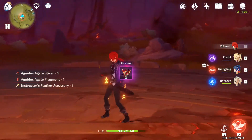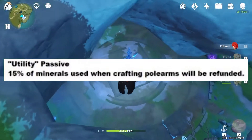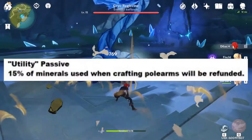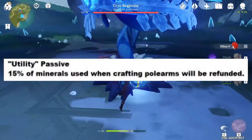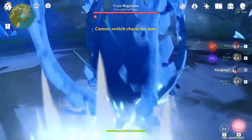For his utility passive — and this is why I don't think it's as good as Childe's — a 15% of minerals used when crafting polearms will be refunded. It's similar to Diluc, because he has the same thing but for claymores.